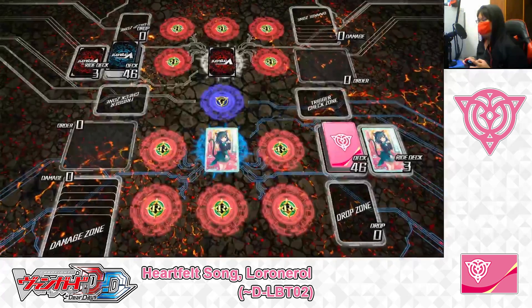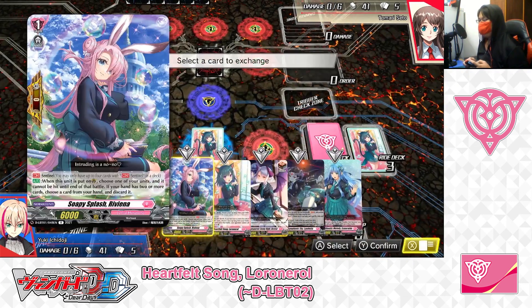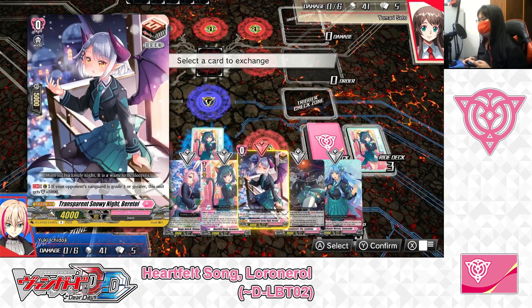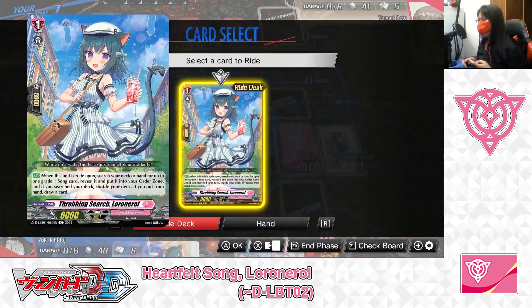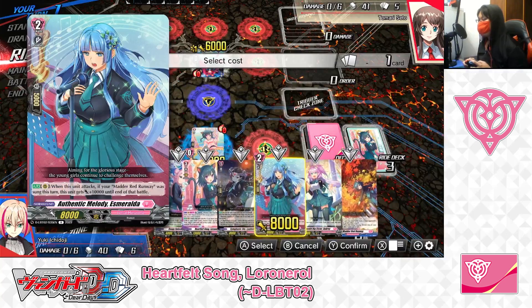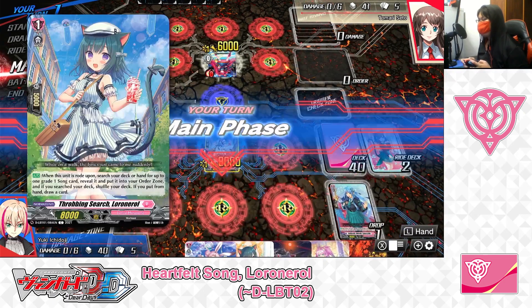The battle begins. Rock paper scissors — scissors beats paper, I win, going first. Drawing our starting hands: a perfect guard, a Lower Norrell, a draw trigger, a Ludmilia, and Esmeralda. I'll discard Baratoi and redraw — got Audrey. My turn, I draw and ride from the Ride Deck: Throbbing Search, Lower Norrell. For the Ride Deck cost, I'll discard Esmeralda since I don't have Mad Red Runway to sing yet. I hold on to Audrey since her skill can be activated earlier. Ride Lower Norrell. End of my turn.